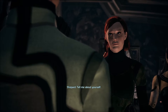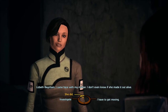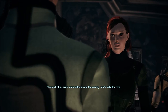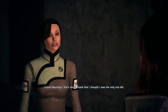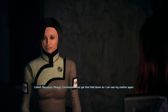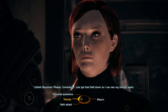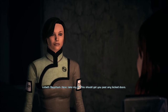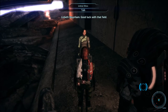Tell me about yourself. I'm just a research assistant for Exogeni — I came here with my mother. I don't even know if she made it out alive. She did — she's with some others from the colony, she's safe for now. She's alive? Oh thank God. I thought I was the only one left. Please Commander, just get that field down so I can see my mother again. You stay put, I'll go open some doors. Here, take my ID — this should get you past any locked doors. Good luck with that field.